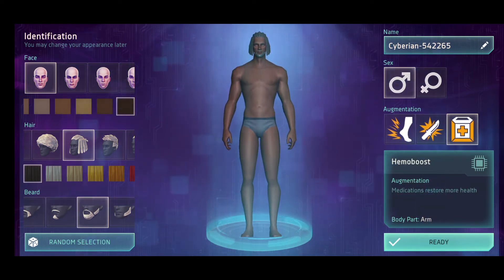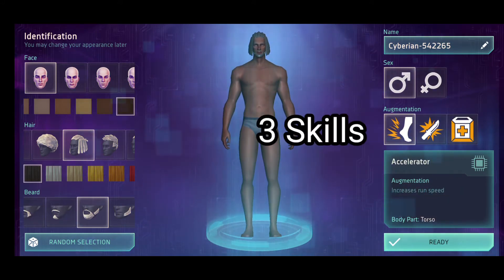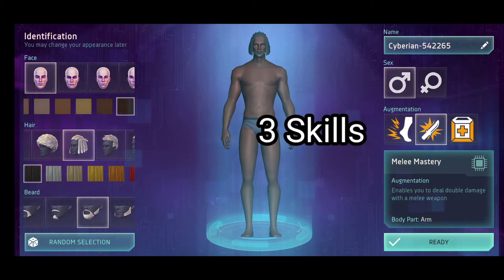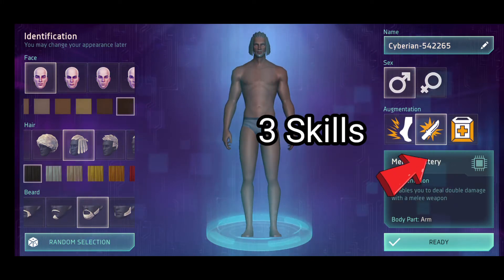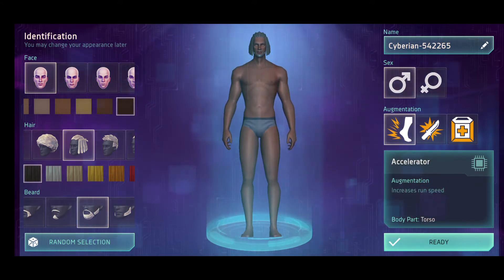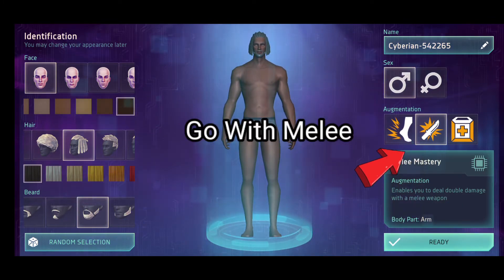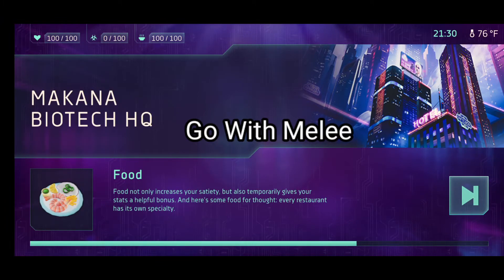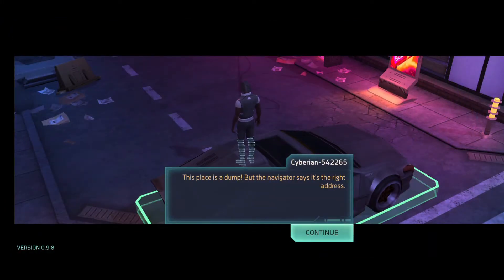There are three different abilities at the start: one lets you run faster, which is good, then there's melee and health. Health is not too bad if you pick it, but melee is better because there's more of a chance you'll be using the melee weapon to farm at the very beginning of the game. You won't have a pistol or anything like that. You shouldn't be using heals at the beginning — that's why you don't pick the healing skill. Go for the melee one; it's the best one. You will get the healing one later on.